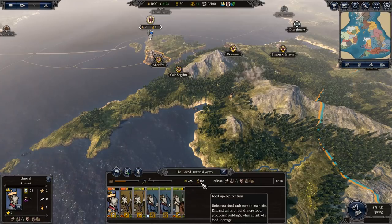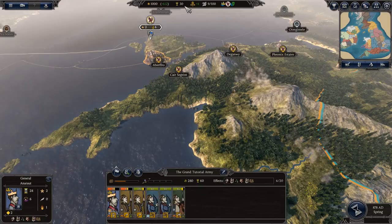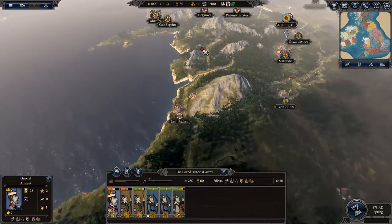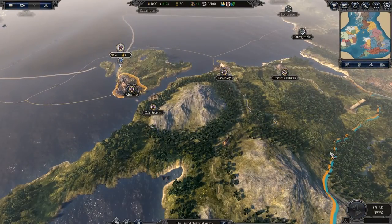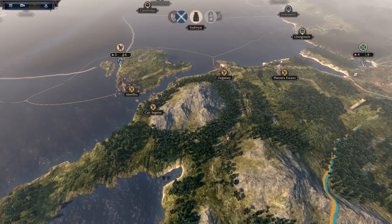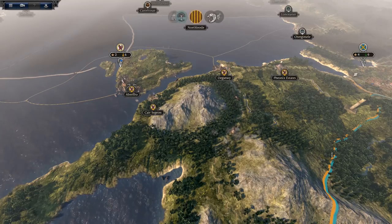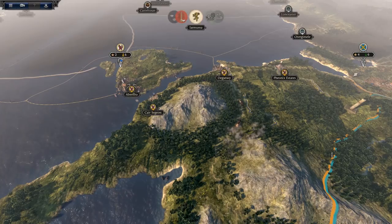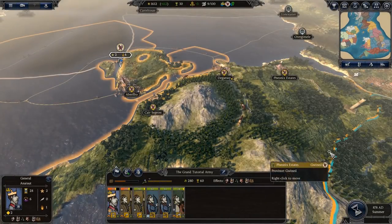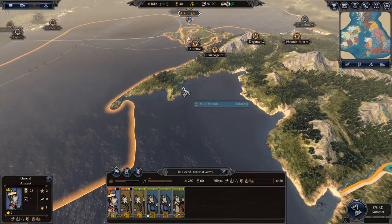This army costs me 60 food to maintain and I only have about plus 30 at the moment, something to keep in mind. Once you're happy with everything, click End Turn. That takes you through your very first turn in Total War Saga: Thrones of Britannia. All the AI factions cycle through on screen, and loading times depend on how many factions remain, how much of the campaign you're viewing, and your hardware — such as whether you're using an SSD.